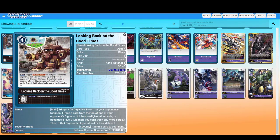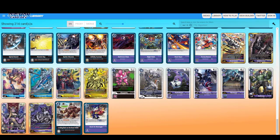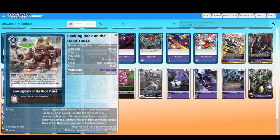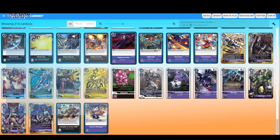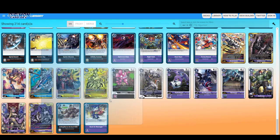Last two cards — trigger: D-Digivolve one of your opponent's Digimon, then if that Digimon's play cost is four or less, delete it. So it's basically a cheap option at cost four — the other ones are like cost six or seven. Made one of your Digimon gains on deletion: play this card without paying its memory cost; any on-play effects don't activate. So, back for revenge.